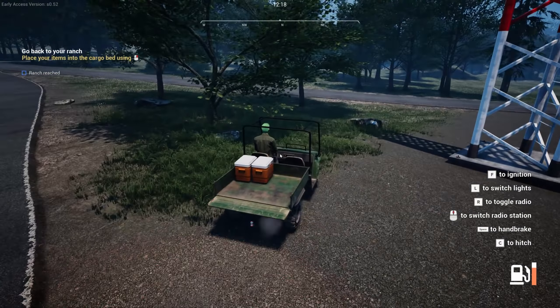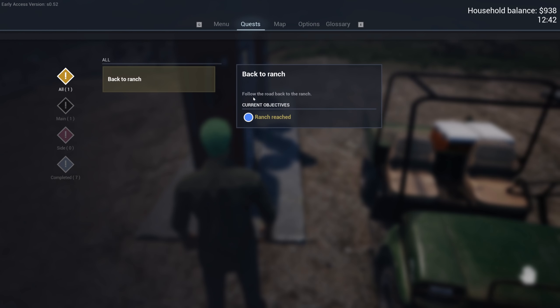Pick that up, pop it in — it's not going to take much fuel. Pick that up and put it in. 'Follow the road back to the ranch.' Ranch reached. My balance is a thousand dollars — I'm happy with that. Built the chicken coop and got the well in for about a thousand bucks. That's pretty good.